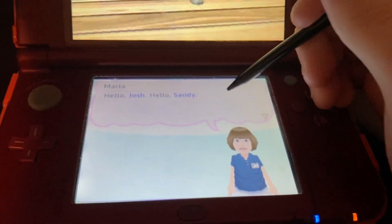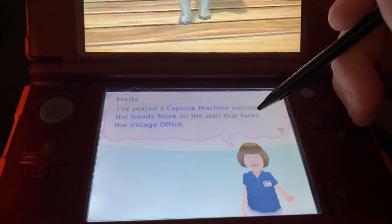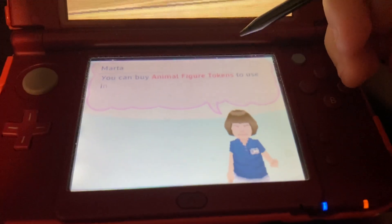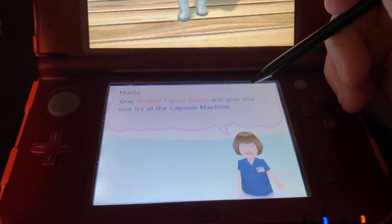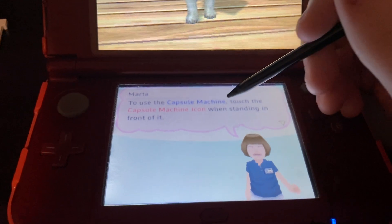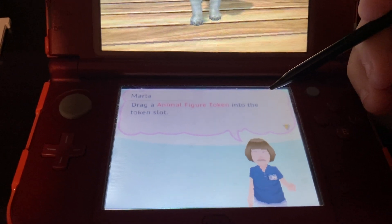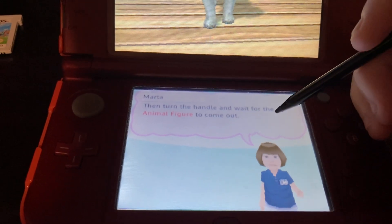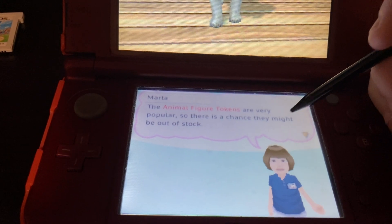Hello, Josh and Hans. I placed a capsule machine outside the goods store on the wall that faces the village office. Use it to collect the animal figures. You can buy the animal figure tokens to use in the capsule machine from here. One animal figure token will give you one entry at the machine. Use the capsule machine and touch the interaction icon when standing in front of it. Drag an animal figure token into the token slot, then turn the handle and wait for the animal figure to come out. The animal figure tokens are very popular, so there is a chance they might be out of stock.